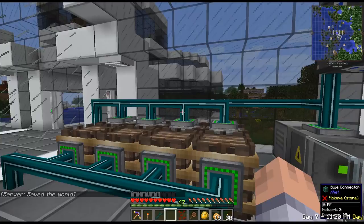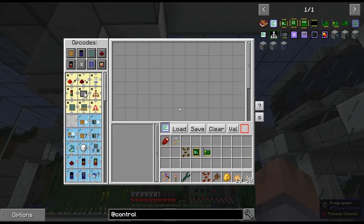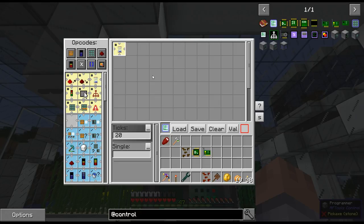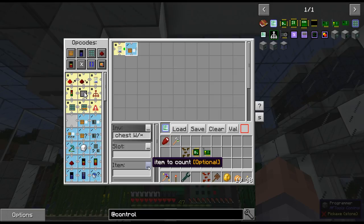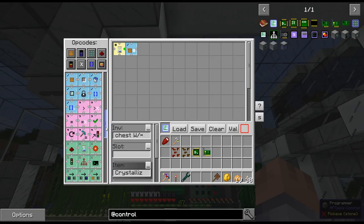Every program starts with an event. I always use Repeat, set to 20 ticks — so it checks every second. Now we need to check that chest: it's called 'Chest', side is away from me which is west. I'm checking for a crystallized canola seed. I don't care which slot — anywhere in the chest. Now I need to compare: there's no less-than operator, so I'll check if the count is bigger than zero. This node counts the items in the chest and returns an integer.